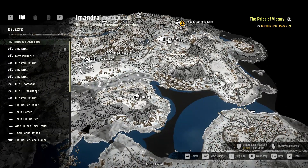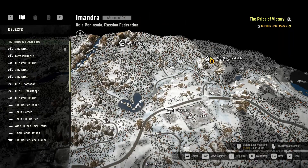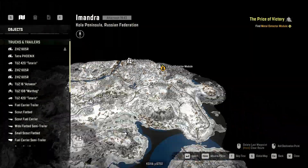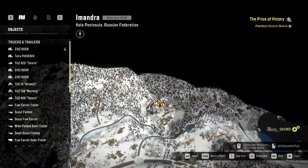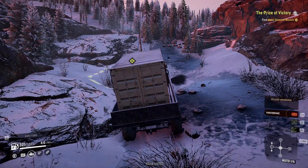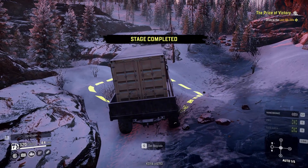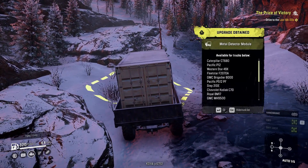This is the first one we're going to go to. This is actually the metal detector for the Price of Victory mission. I'll zoom out a little bit further so you can see, but here's your garage so it's just this way. There is one path going north and then another one going here, and there's some ice up here but we'll go grab this quick. We'll check out the truck list here.